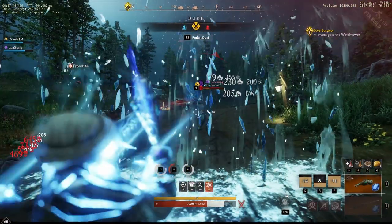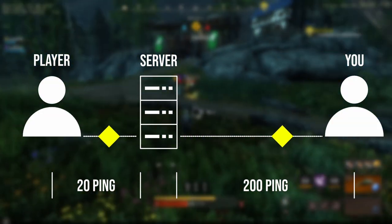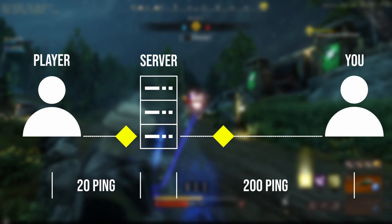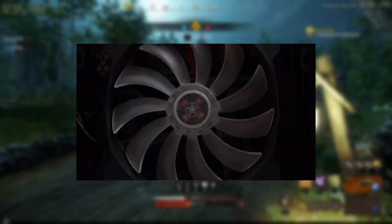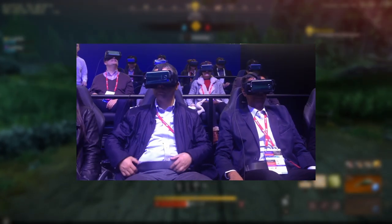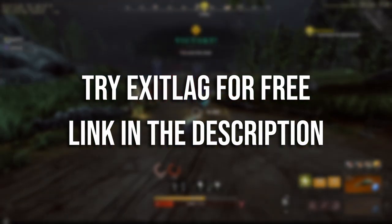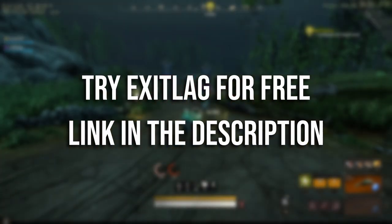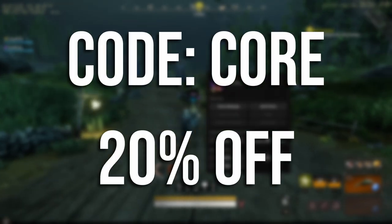Before the final breakdown, I have recently partnered up with ExitLag, mainly because I use it to reduce my ping. Living in South Africa is really bad since I basically play with 200 ping. But if you're looking for a VPN that will improve your gaming as well as your Netflix and chill, be sure to click the link in the description to try out ExitLag for free for 3 days. And if you like it, you can use code CORE at checkout for 20% off.